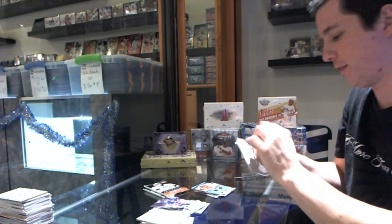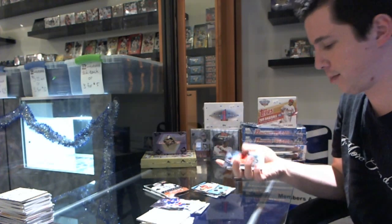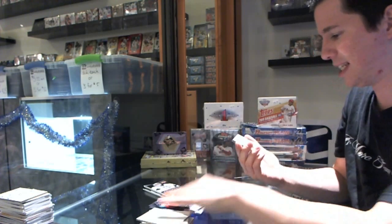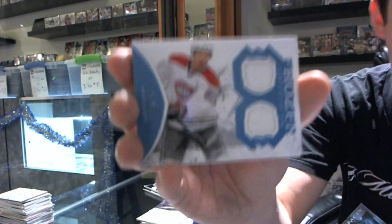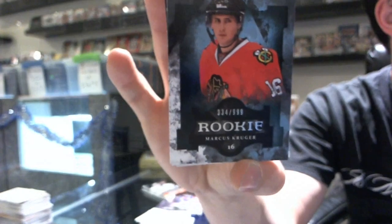But a Tripline out of 50 Tays isn't bad. Just as I say that, we get another mem. And it's a Frozen Artifacts, number 96 out of 135, Lars Eller. So we've got a Bonus Hit, along with a Rookie, number 999, Marcus Kruger.